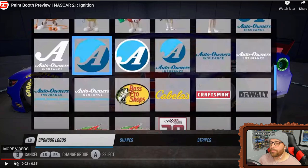Here's something you all want to see — look at the amount of sponsors, a big improvement from the last paint booth teaser that only had six or seven. Right off the bat you have every different color of M&M: orange, yellow, red, green, brown, and blue. You also have every type of Auto Owners Insurance logo, Bass Pro Shops, Cabela's, Craftsman, DeWalt, and Interstate Batteries. Please thank a Motorsport Games licensing person — the amount of work to get every single possible logo of a brand is very hard, especially in NASCAR.